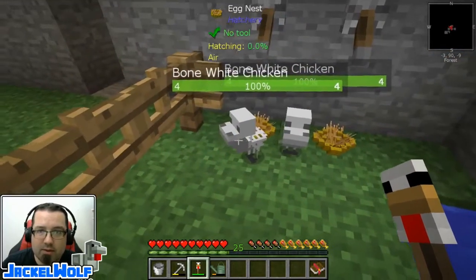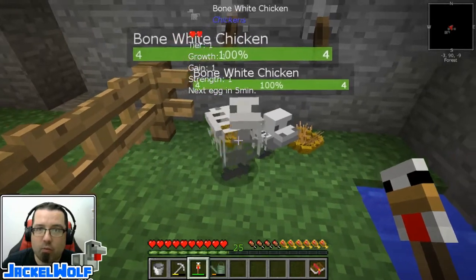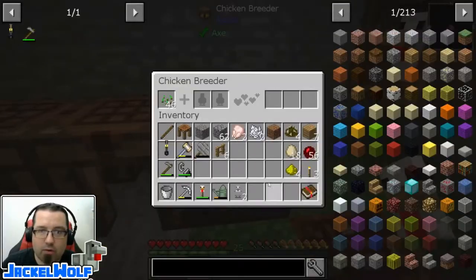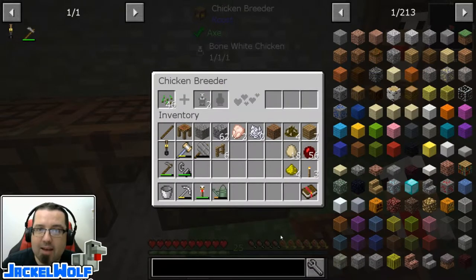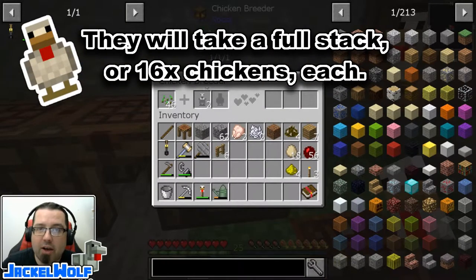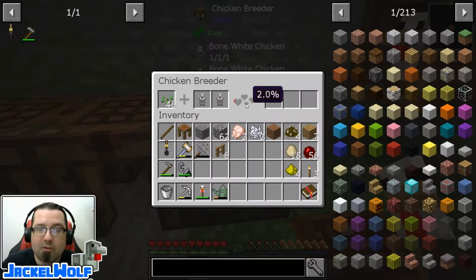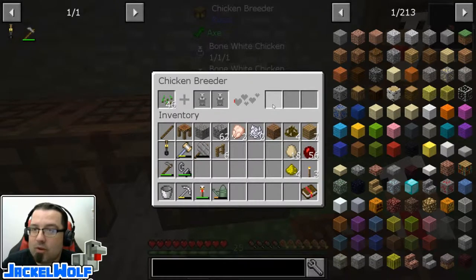Okay guys, these guys are almost ready to age up. There we go — there is one, right-click on him, and there is two. Now we're going to take these guys over here and throw them into the chicken breeder. Just like the nesting pen, we can double up on these chickens and put multiple ones into each slot. But to breed them we need one in each slot, and you can see that is slowly going up. Right now we are breeding a bone white with a bone white, so our only outcome is going to be a bone white chicken.